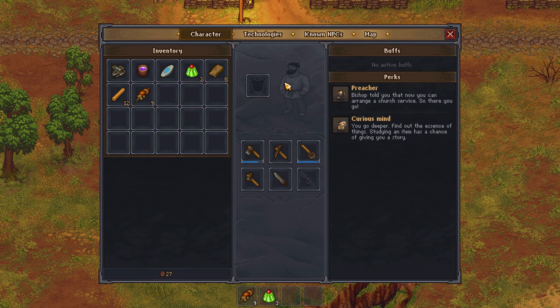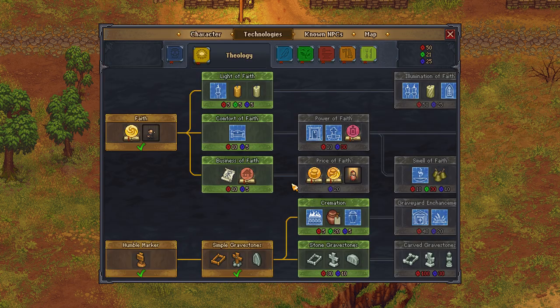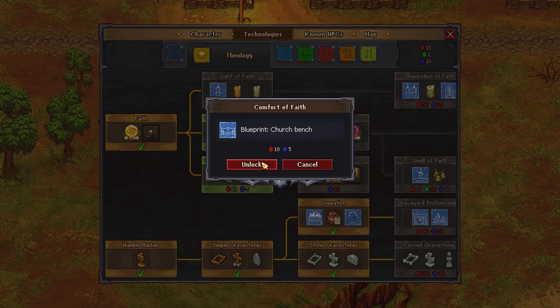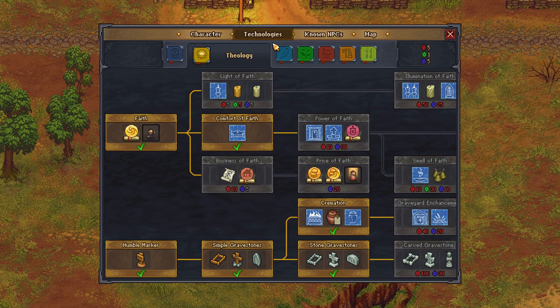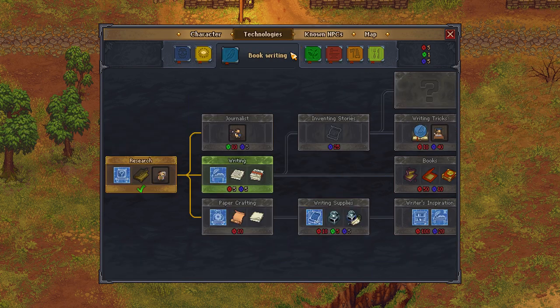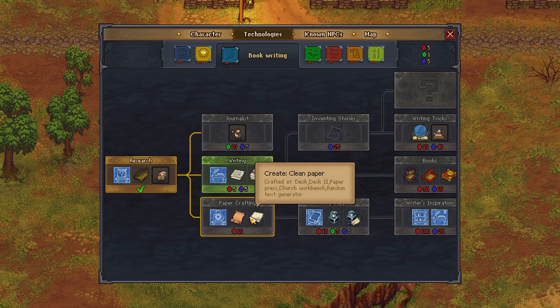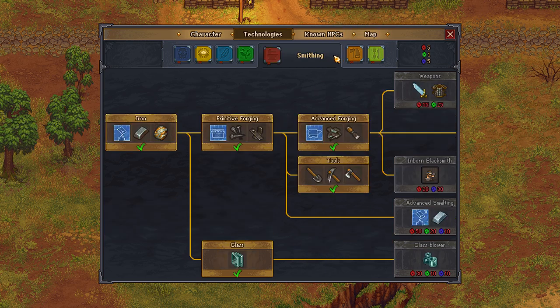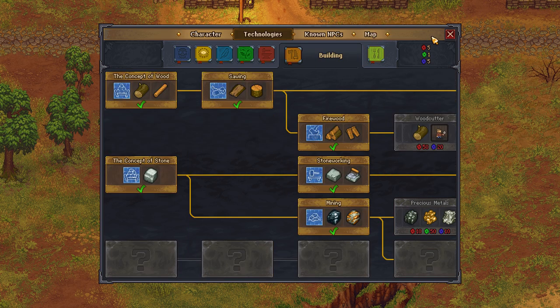The lag will allow me to — okay, come on, technologies. Cremation — unlock. Now comfort of faith will allow me to build, but I want to get those stone graveyards. I have the stonecutter. Business of faith, create prayer for prosperity, create flyers — and let's get the blueprint for the church benches. Journalist perk, paper crafting — that's going to be pretty soon. Master gatherer, that's going to be pretty soon. And insects — yeah, those are the things that are going to be coming up pretty soon.